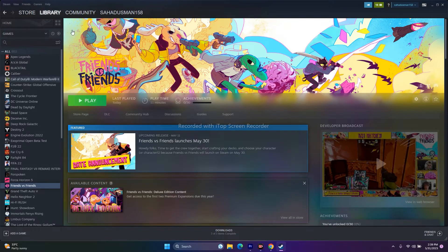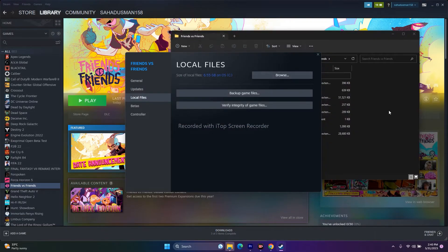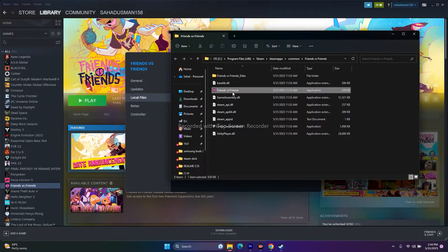The next step is to launch the game from the installation folder instead of from Steam. Right-click the shortcut, go to Properties, then Local Files, and click Browse. That will redirect you to the installation directory — launch the game directly from there instead.